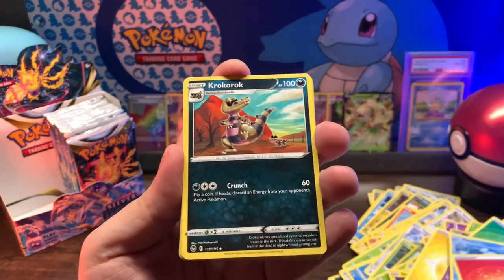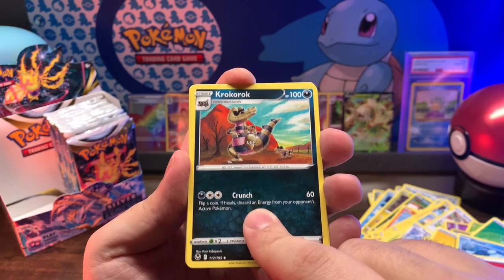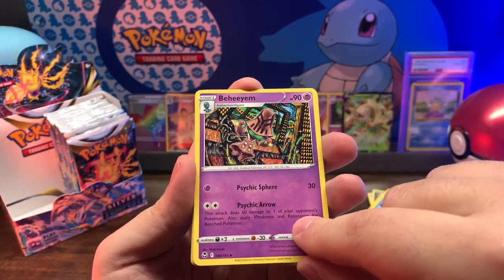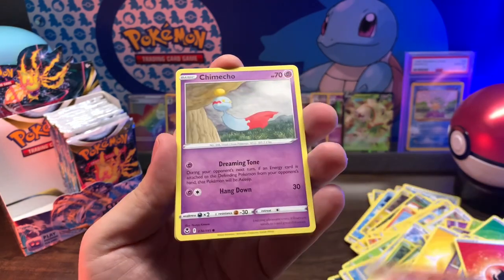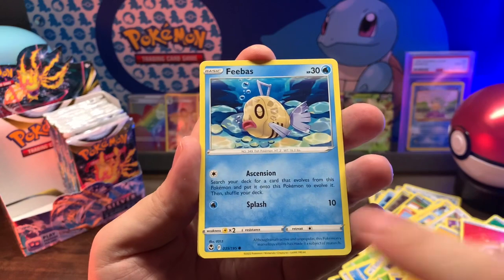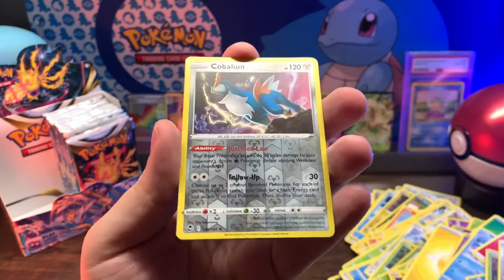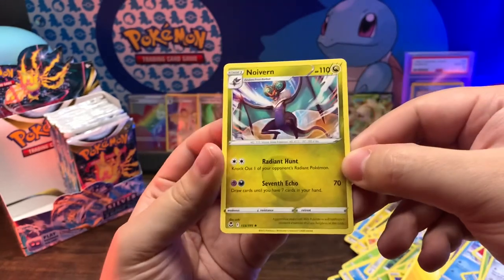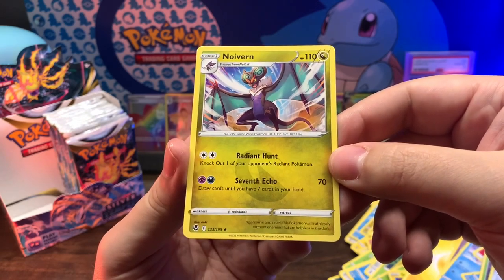Fire nation, Krokorok - and rock and roll! Brazen, Chimecho, Phoebe, Fennekin, Spinarack, Beldum, reverse holo Cobalion, non-holo rare - something like that.